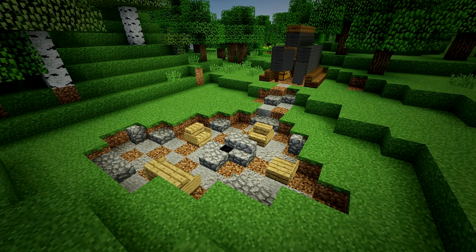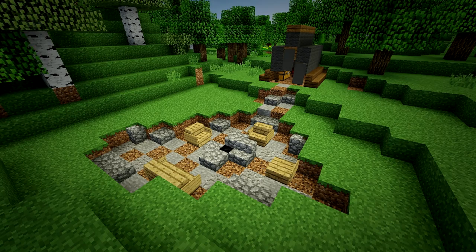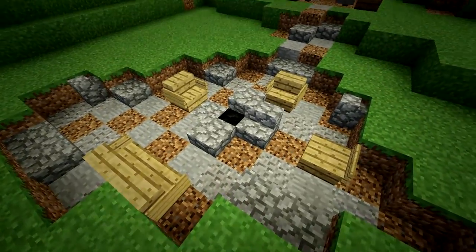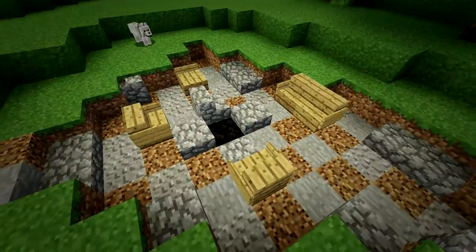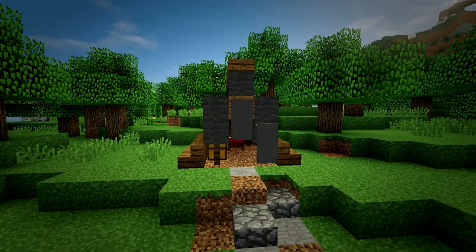That's the basic idea around making these campsites — they're really simple. You can use whatever materials you want, different colors of wool, and different kinds of materials for the floors. I think what really makes these designs shine is the organic look, the centralized fire pit, and the curtains on the tents.